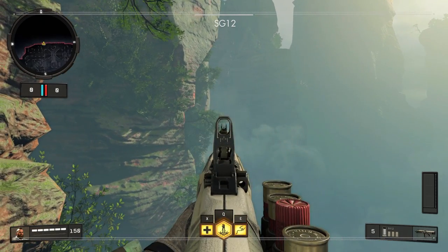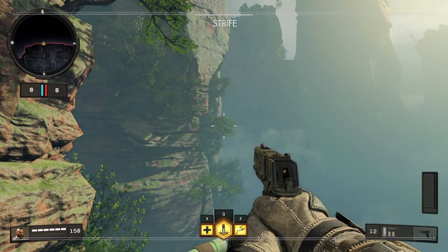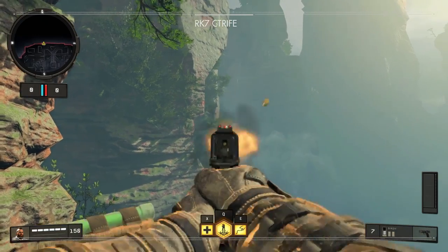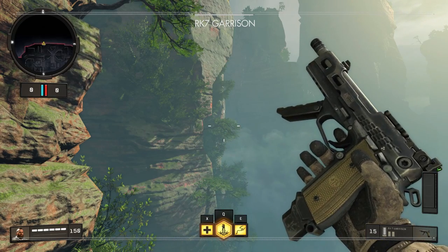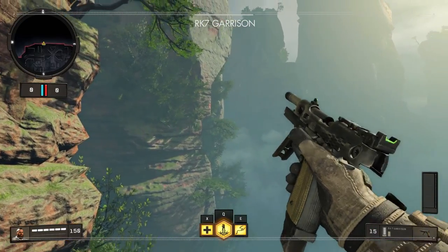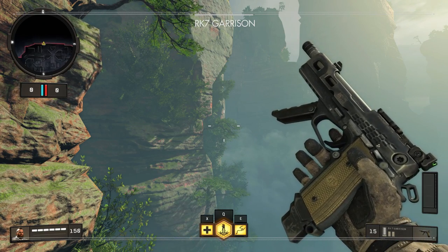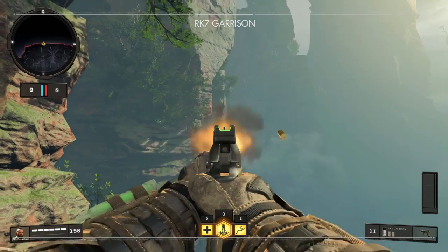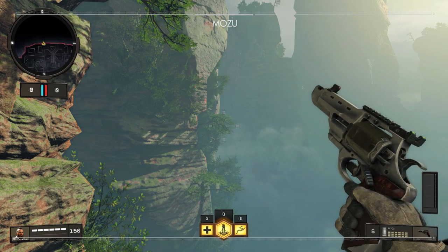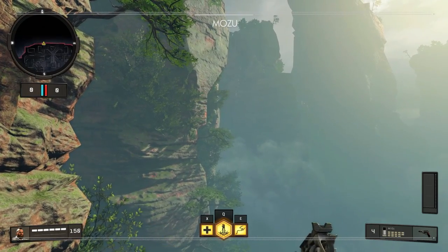And now for arguably the least favorite category — the sidearms, which has a total of three weapons. First off is the Strife, the basic semi-automatic pistol with balanced damage and minimal recoil. Follow that with the RK-7 Garrison, the pistol representing the burst pistols from previous installments like the B23R or RK-5. It has low damage but a fast cyclic rate, meaning a high time-to-kill — it's actually a perfect sidearm. Finally we have the MOZU, the double-action revolver of this game, with the highest damage in class and even some long-range capability, held back only by its low rate of fire and magazine size.